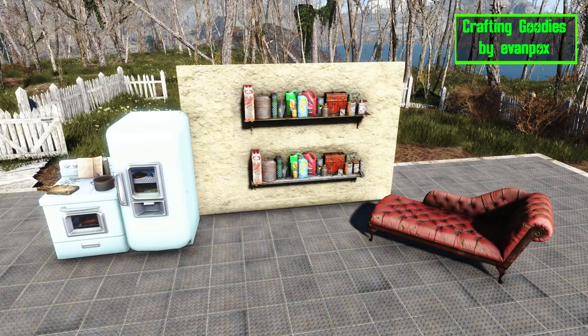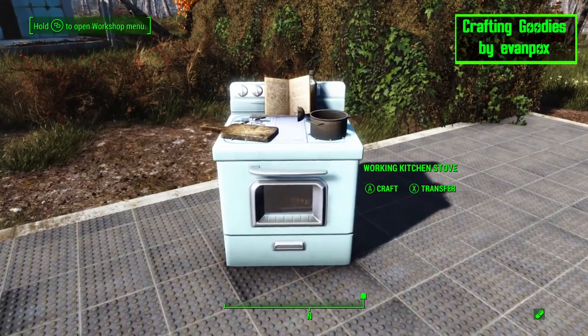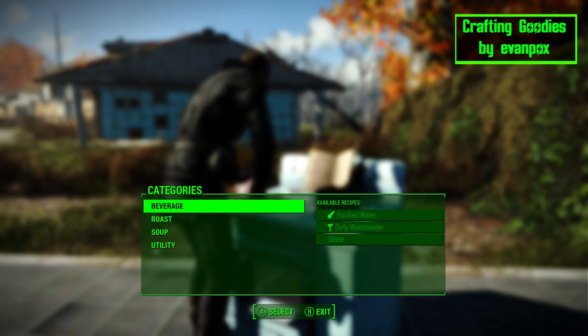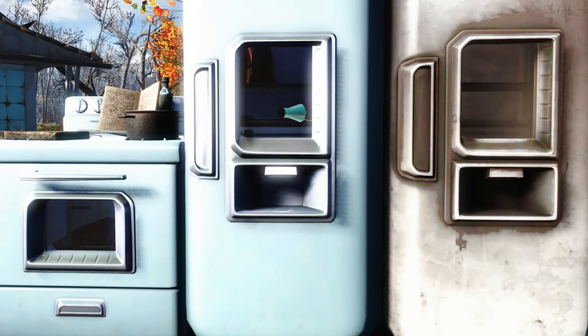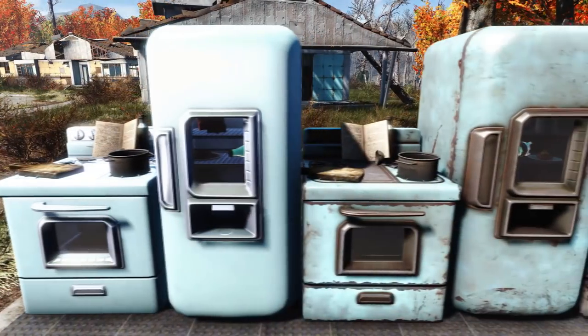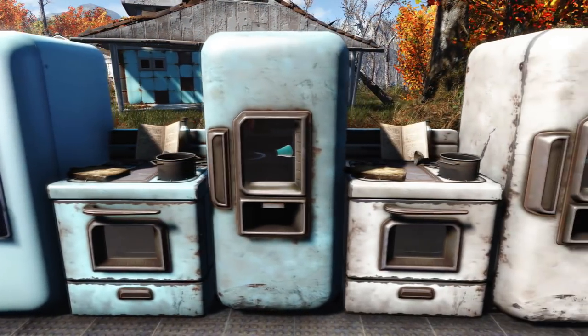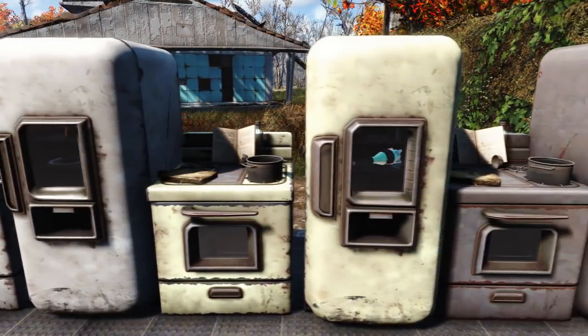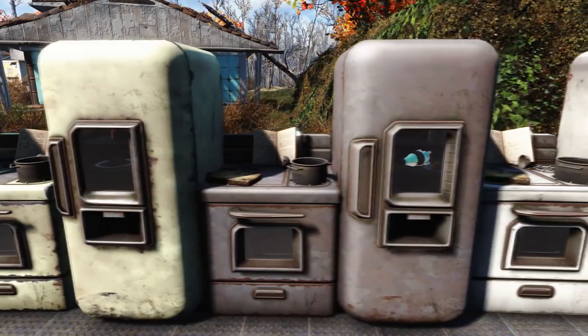The mod Crafting Goodies adds 4 new settlement items to the workshop menu. The first item is a cooking stove that can be used to cook up some meals in the comfort of your home. Along with the stove is a matching fridge that now actually looks like there is something inside of it. There are 5 color options to choose from too and they come in pre-war blue, post-war busted blue, busted white, busted yellow, bare metal, and stainless steel.